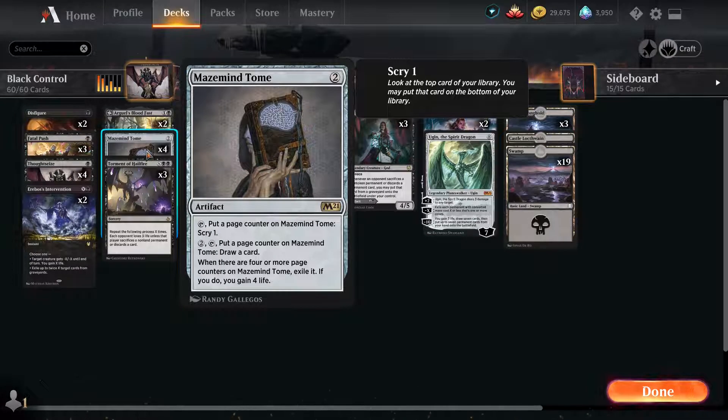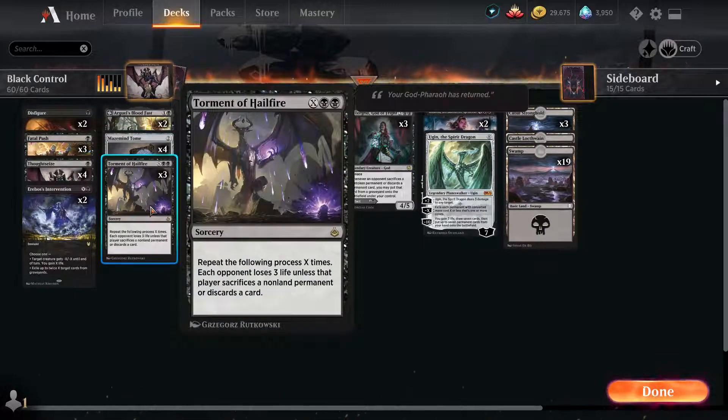Maze Mind Tome is great for the control-y black player because we can scry and draw cards, and after 4 times we've used it, we gain 4 life. Torment of Hailfire forces our opponents to sacrifice things unless they want to lose life, which is great as an endgame condition.